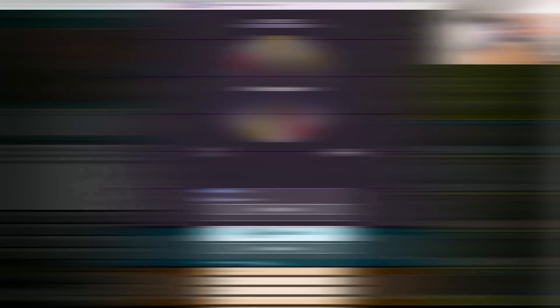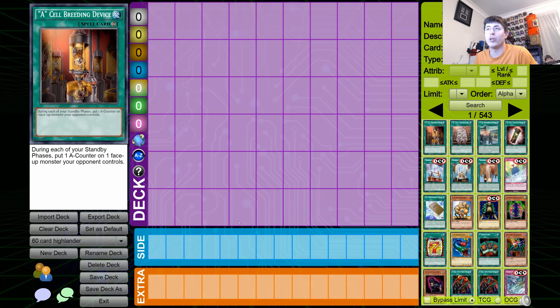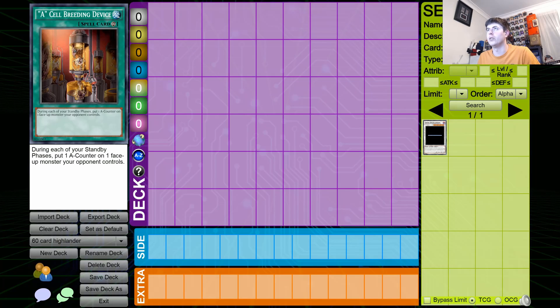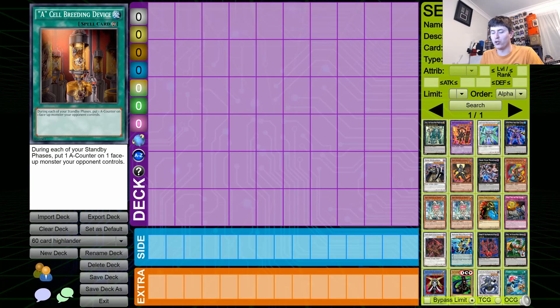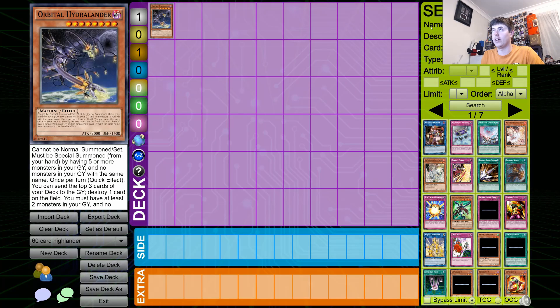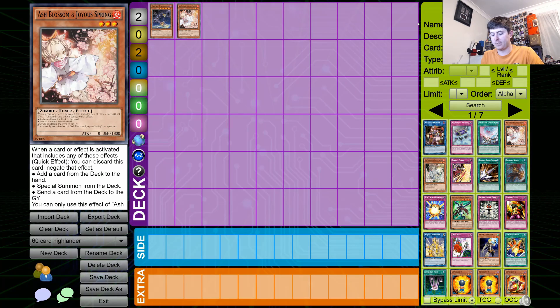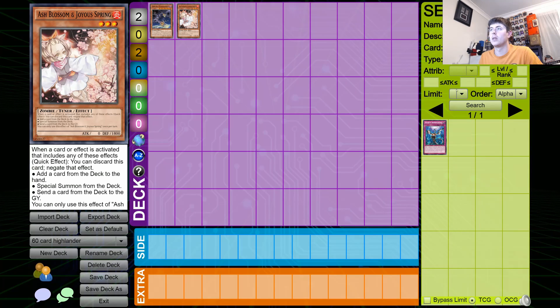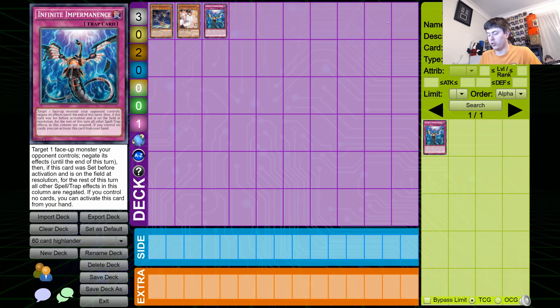So let's build some Highlander. We're back over on Dueling Book and it is time to start building this deck. As always we should probably start off with Orbital Hydrolander — good start. We've got one Orbital Hydrolander. We'll go hand traps I guess, so we've got Ash, and maybe Imperm — we'll put in Imperm.